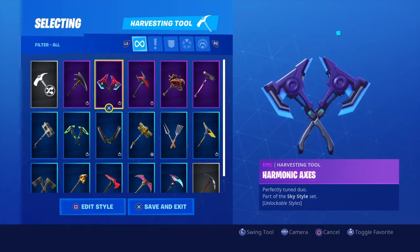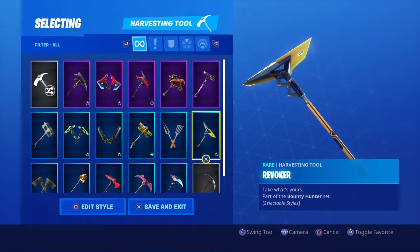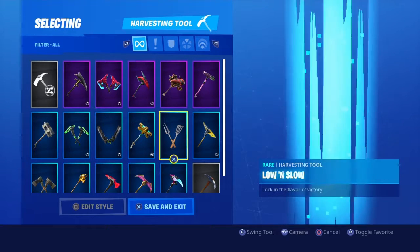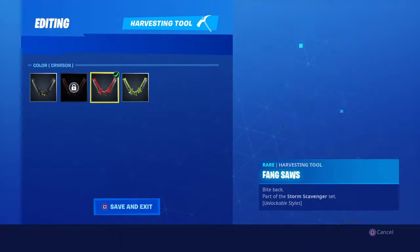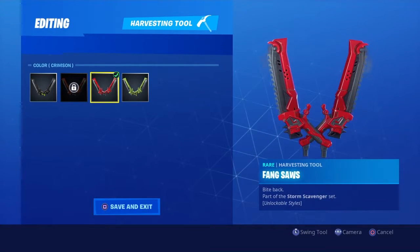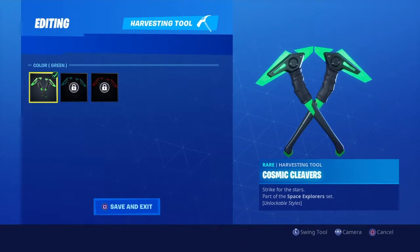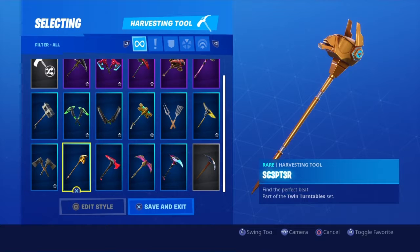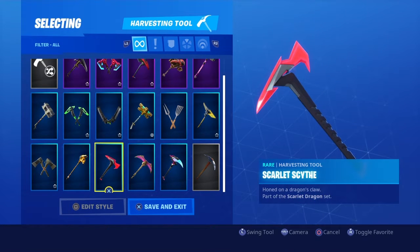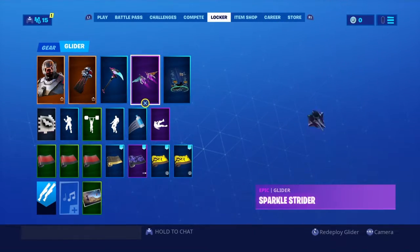Let's go on to my pickaxes. I've got Dragon's Claw, Harmonic Axes, Mech Axe, Swag Smasher, Fox, Evoker, Lock Low and Slow, Lockback, Fang Saws — which is the Rustled pickaxe. I've got Cosmic Weavers, Bunker Brasher, Reptile, Rippers. Scarlet Scythe, Snake Bite, Sparkle Scythe, and the normal pickaxe.